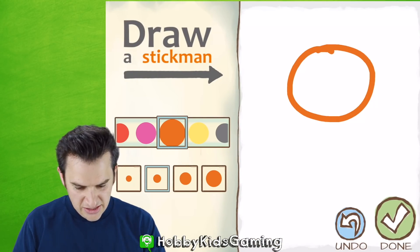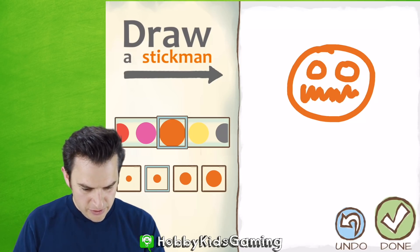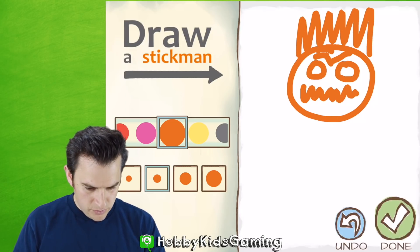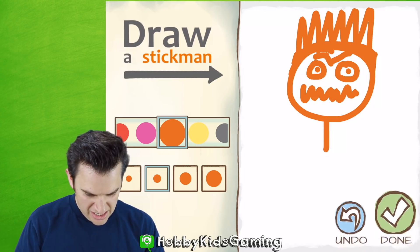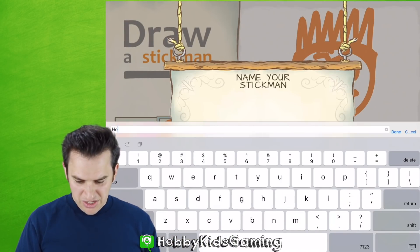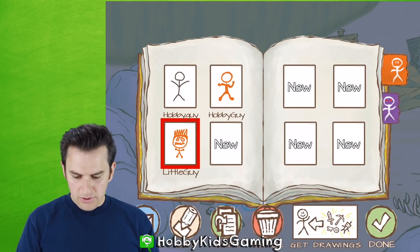Let's give this guy a face — a little face like that. And we'll give him angry eyebrows. He's gonna be wearing a crown. I like it, Mr. Sick Guy. Alright, we're gonna give this guy a very tiny body. I love it! Let's swipe this guy. We're gonna call him Hobby Guy Little — there's a limit — we'll just call him Little Guy. Done! Little Guy, yeah!